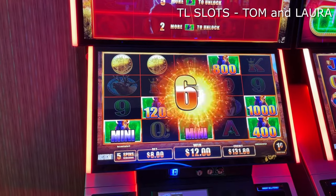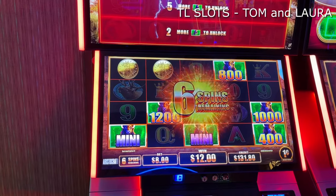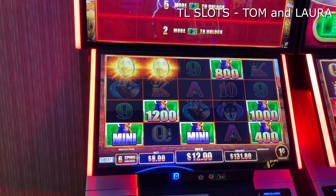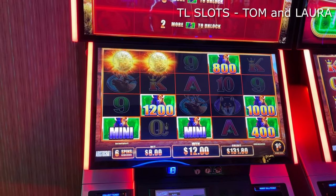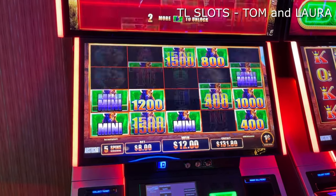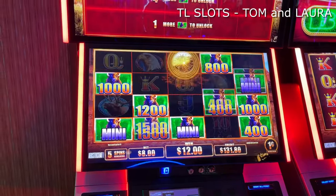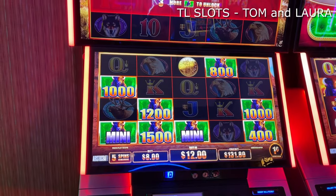Two coins. Beautiful. Six spins remaining. And you've got the mini up there for $20. Another 10. 15 more. Another 25 on the board. Beautiful.